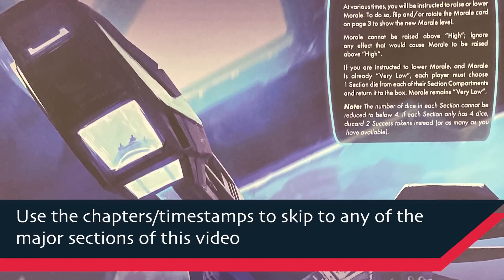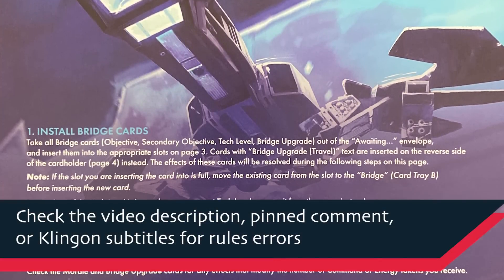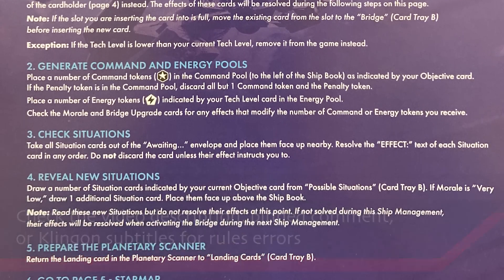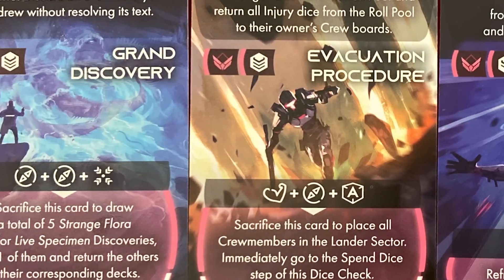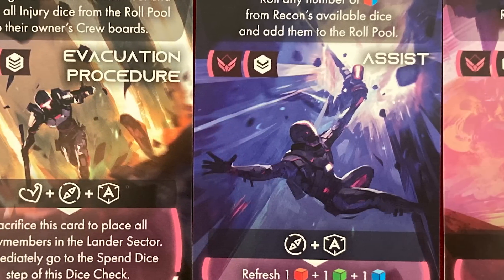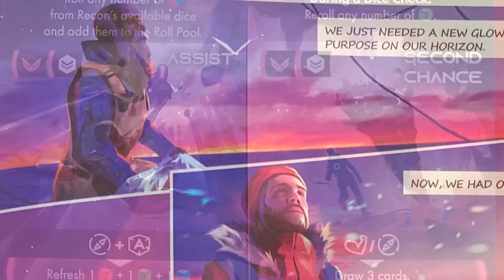Hey everybody, this is Mike with the One Stop Co-op Shop, and I'm really excited to show you this one. This is ISS Vanguard — Awakened Realms sent me a review copy of it. I want to be very clear about what I'm about to show you: for those who are spoiler averse, I'm going to play right after the tutorial is done. I'm going to go through the ship management step, then go to a planet and do an away mission to show you how that works.